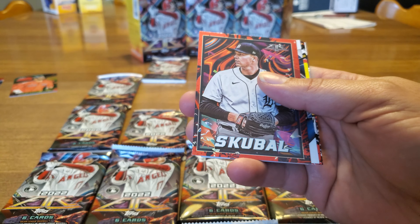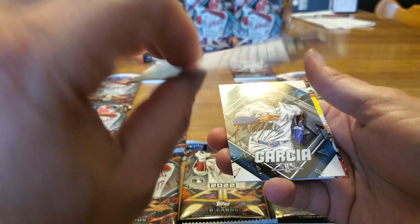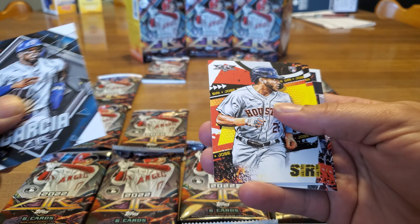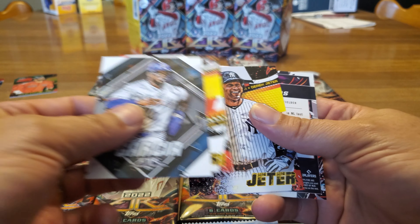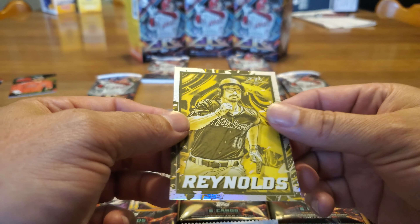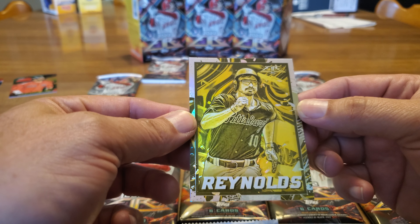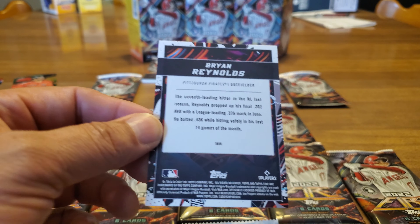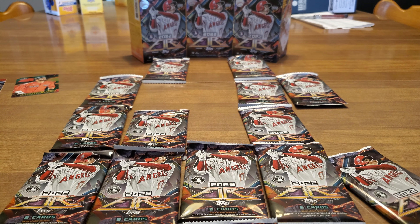Rizzo. Okay, this one's a red one — not numbered, it does not appear. Garcia. Siri. Another Jeter. What is that? This one was turned over — it was on the front. Wow, it's Brian Reynolds. Maybe it's because it's gold minted? I don't know.